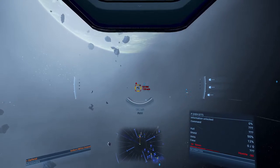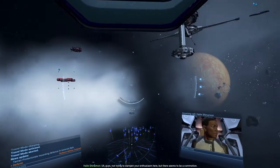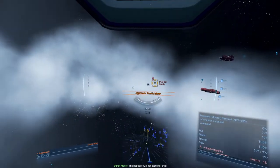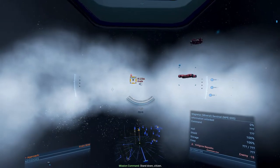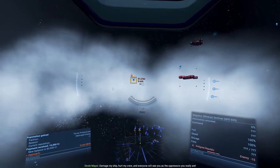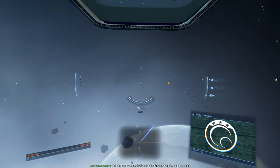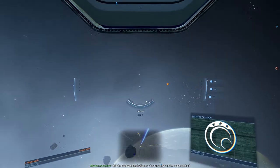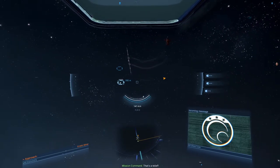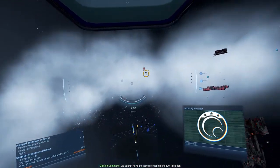Let's see if we can cheat our way into getting this one as well. There seems to be a commotion: 'This is outrageous — the Republic will not stand for this.' 'Stand down, citizen.' 'This is a military occupation of neutral grounds. Damage my ship, hurt my crew, and everyone will see you as the oppressors you really are.' That bumbling buffoon is about to waltz right into our minefield — any squads in the vicinity? Quickly, slow down that ship without injuring its crew. We cannot have another diplomatic meltdown.